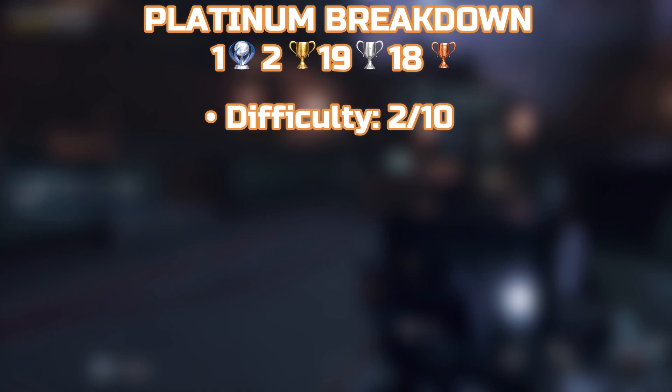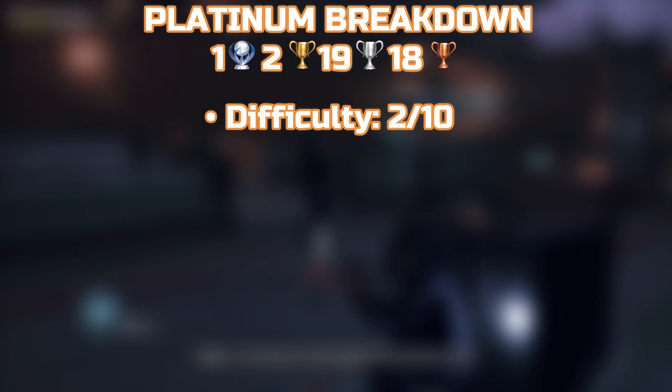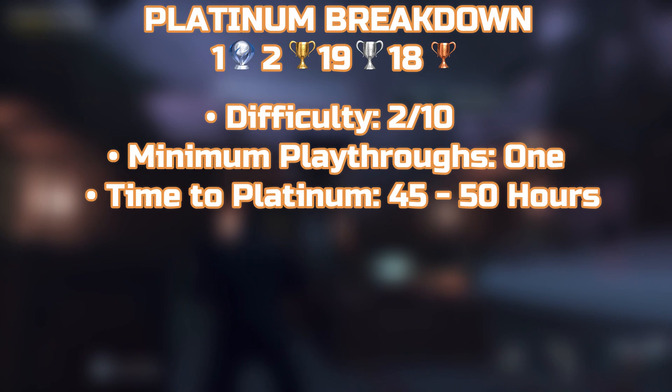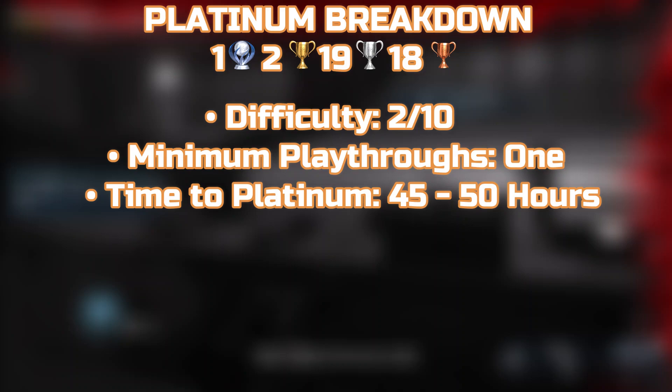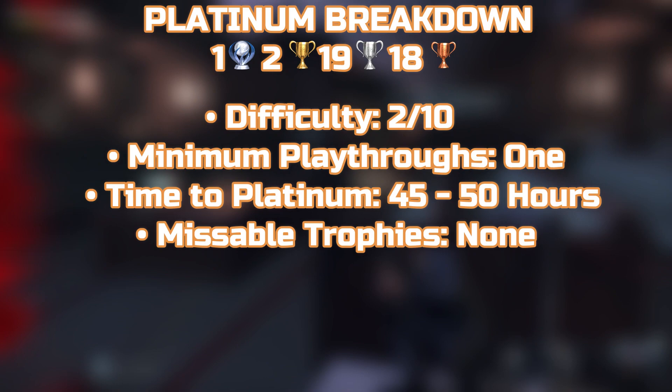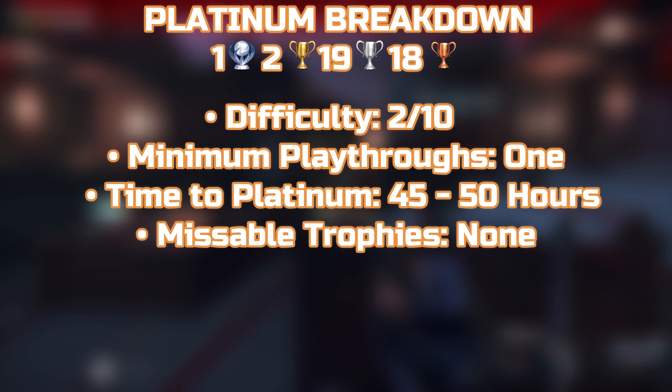Let's go over some numbers quickly. Firstly, difficulty — there's basically none. This game is really simple and going to be played on easy, so we're talking a 2 out of 10. Number of playthroughs: just the one. Time to platinum: about 45 to 50 hours, but that can be reduced if you're efficient. Watch Dogs Legion is a Ubisoft game, so there aren't any missable trophies — once the story is finished you can just carry on playing.